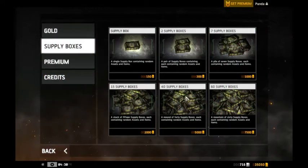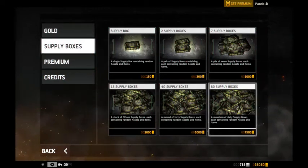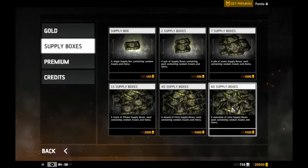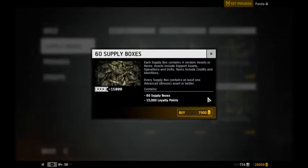I'm gonna open the 60 packs here, at least once. Let's see what we need — it looks good. So 65 boxes, 65 boxes each containing random assets and items. Supply box contains full assets, full items, assets and food. Operations and units. But we have all the units, so I hope we don't get extra copies of those, because there's no other units to get now.